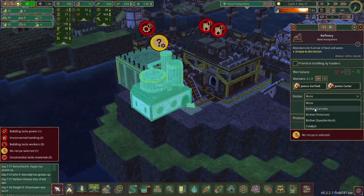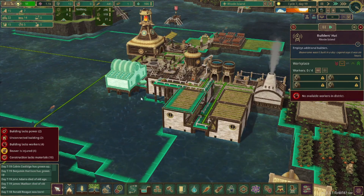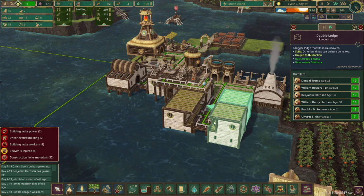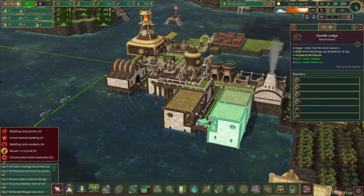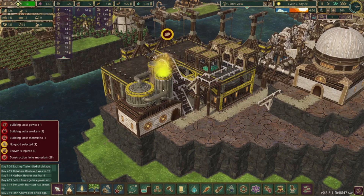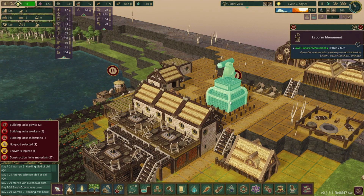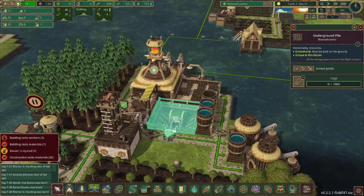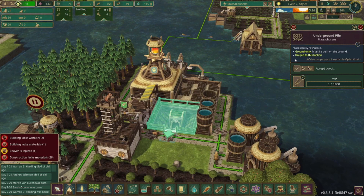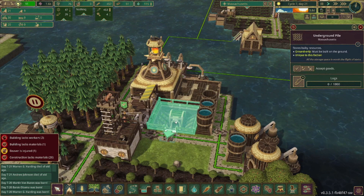We finally got a refinery, so we can select biofuel with carrots, since we have 900 plus carrots in this district. We got another builder's hut, but there's no beavers in there yet — there are plenty of open beds, it'll just take a little bit of time before they move into the new houses. We got the first labor monument built. We also have the first underground pile, which is unique to this faction — only the Folktails have it, and it stores a whole lot of logs.